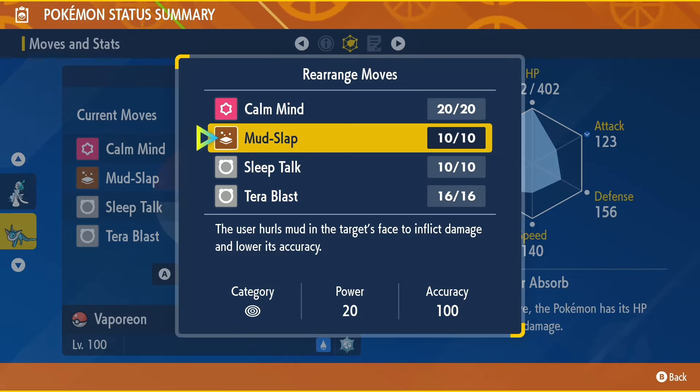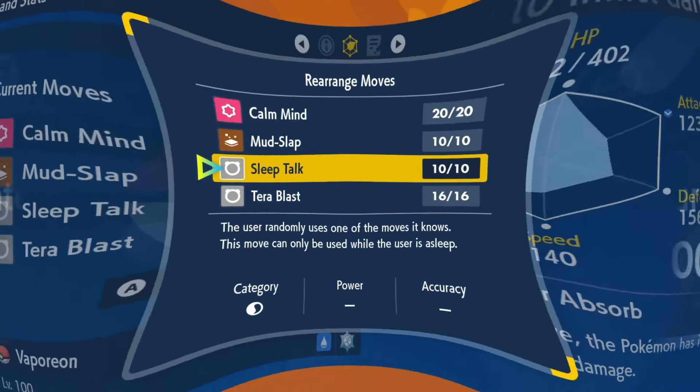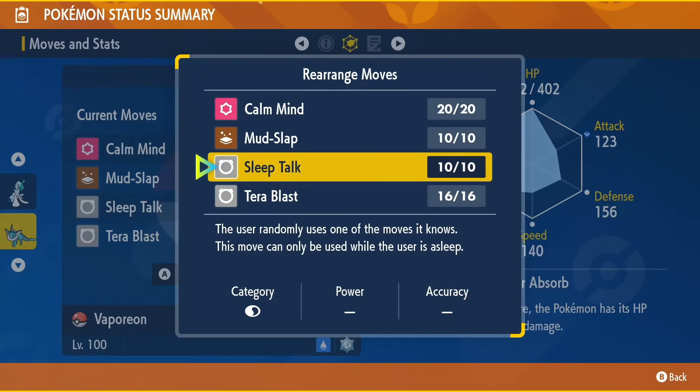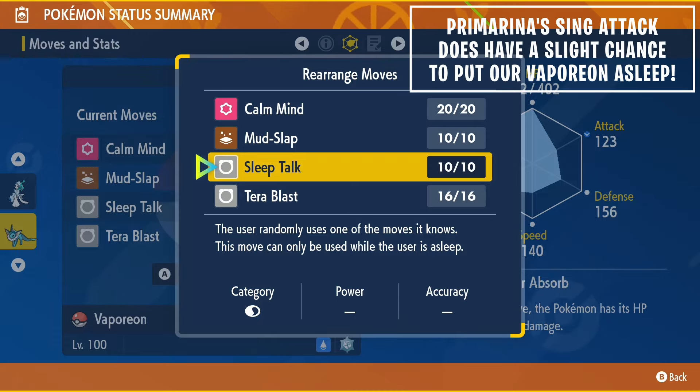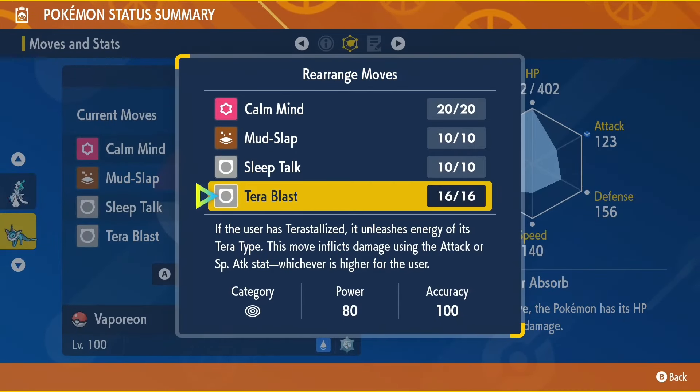Also make sure Vaporeon knows Mud Slap, as we will be using this move in the beginning of the raid just to decrease Primarina's accuracy by one stage per use. On top of that, make sure your Vaporeon knows Sleep Talk. I have yet to use this move, but it's really just here for a just-in-case situation — when we are put to sleep we can randomly use one of our moves.